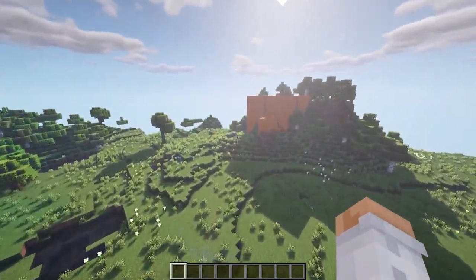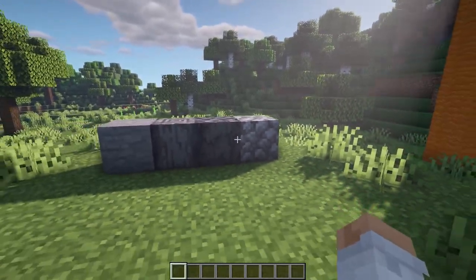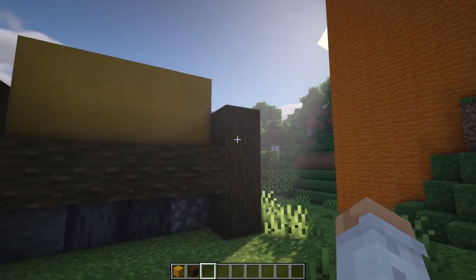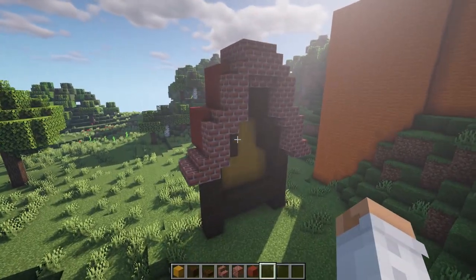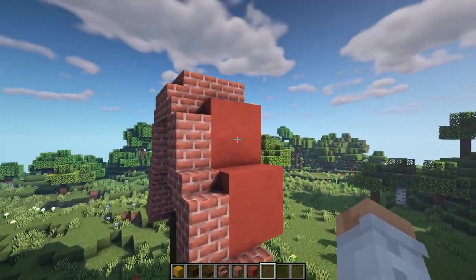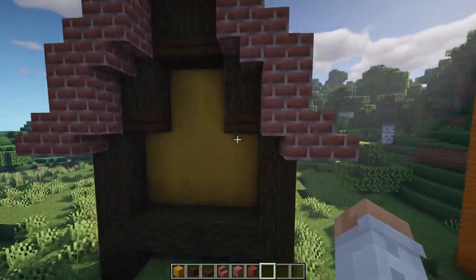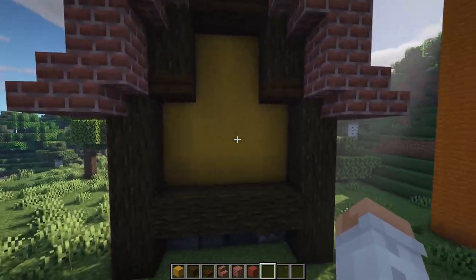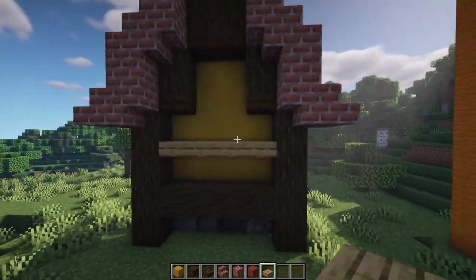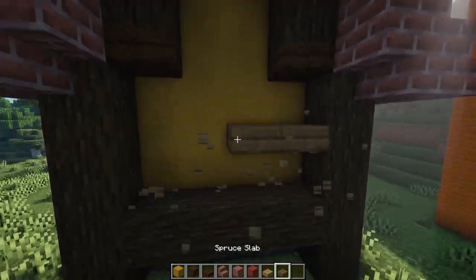For this new mansion build, I'd like to do the foundation out of stone, with a mix of polished basalt, regular basalt, and some cobblestone. Then I'll use yellow terracotta for the living area and surround it with a border of dark oak logs. For the roof I'm thinking of doing the outer side out of bricks and then red terracotta on the inside - it might look a little bit weird but I think we've got something fairly interesting. For the details I'll probably use spruce.